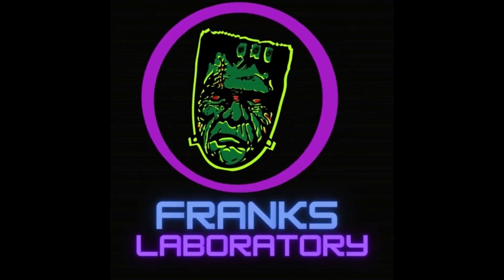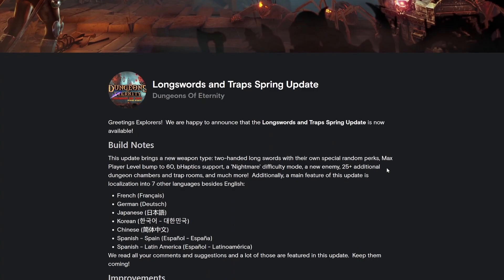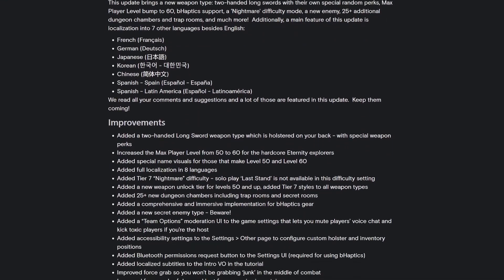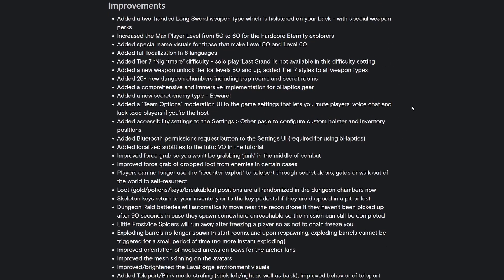Welcome to Frank's Laboratory. We're going to be playing Dungeons of Eternity, which just had a patch update called the Long Swords and Traps Spring Update. They added language support and a two-handed long sword weapon holstered on the back, taking a back slot with special weapon perks. It also increases the max player level from 50 to 60 for hardcore eternity explorers — I'm not quite there yet.